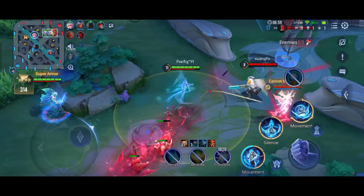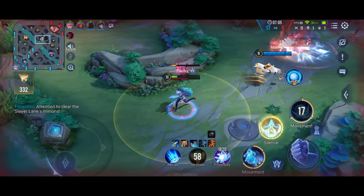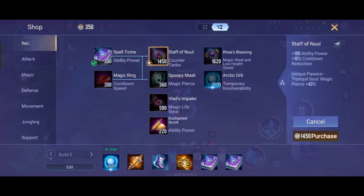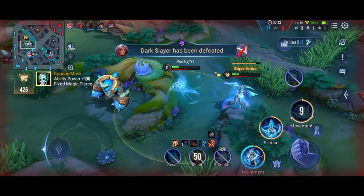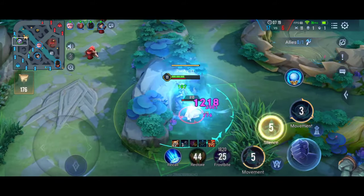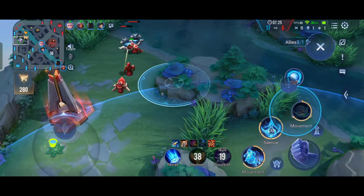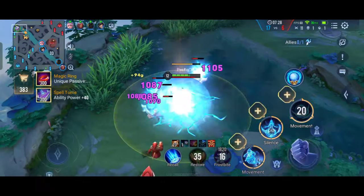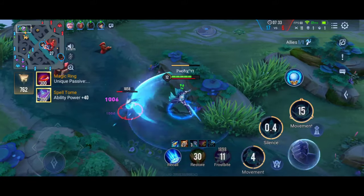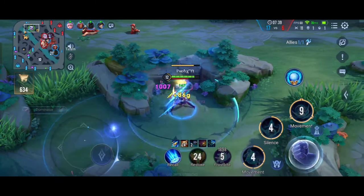Once you have a good start in early game, you can easily snowball. This is what I said: S1, auto attack, S2, auto attack, then jump in with your ultimate and jump out — usually people will die. Laurel's ultimate deals a lot of AOE damage, but she used her dash and managed to survive.